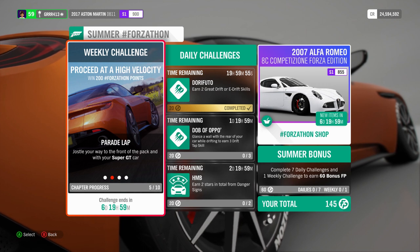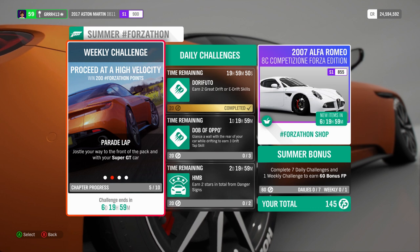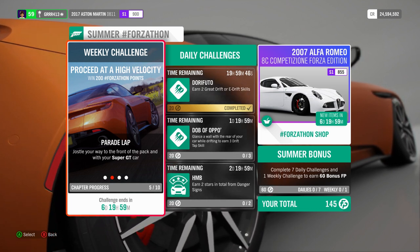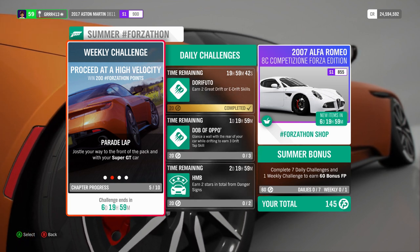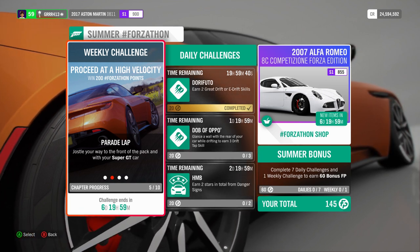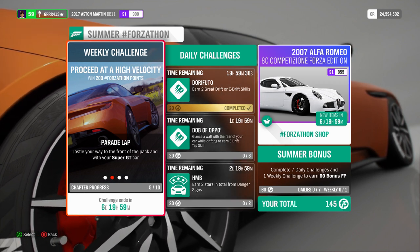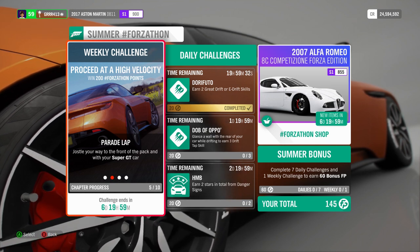This leads me to believe it's actually going to be pass skills. Where it says 'jostle your way to the front,' that specifically means get pass skills. You need to make them fairly clean — there can be a little bit of bump and grind, but not a whole bunch of it, because if you just ram into the car it's not going to count.